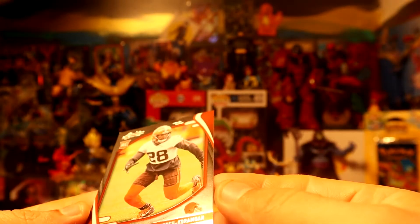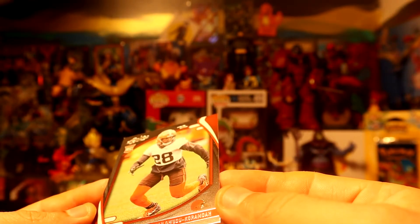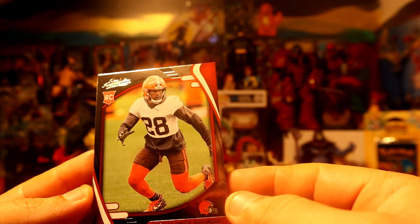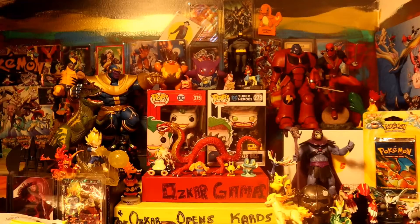And the last card is going to be a Wuzu Kora Mawa Browns rookie — Mr. Haas, there you go. Alright guys, hopefully you did enjoy that opening and see you guys on the next one. Peace!